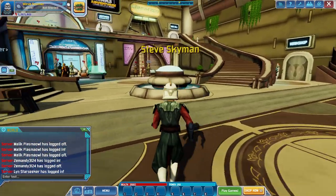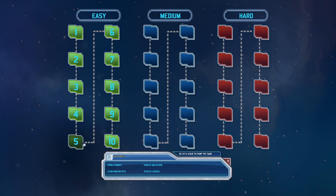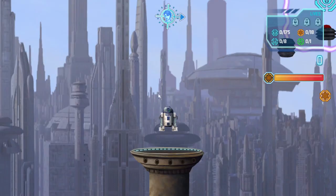Alright, let's see — can we get to level 5 now? Certain areas of Coruscant are off-limits to most citizens. However, few can keep the impetuous astromech R2-D2 out. All he needs to do is find the button that disables the impenetrable force fields. Okay, let's take a look. Gotta get used to these WASD keys — I'm not doing too well with them.